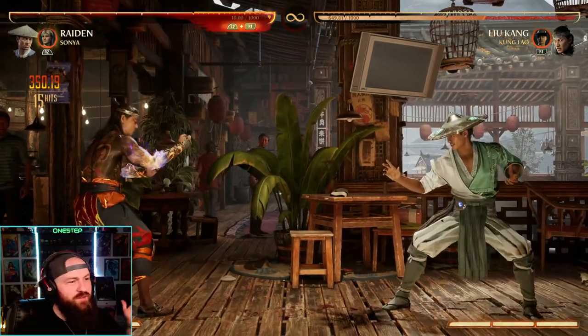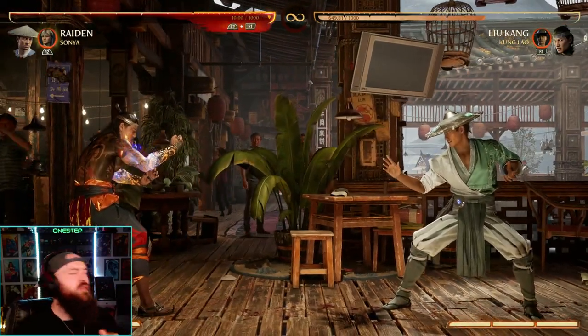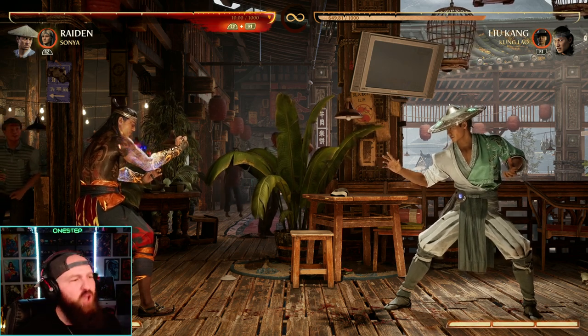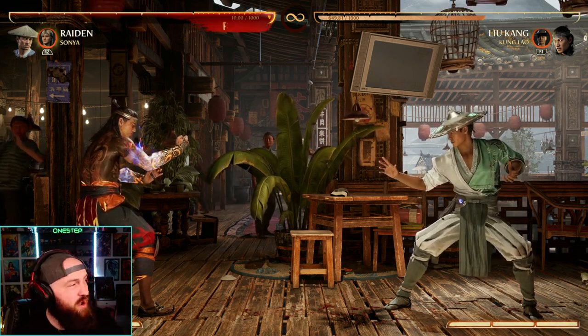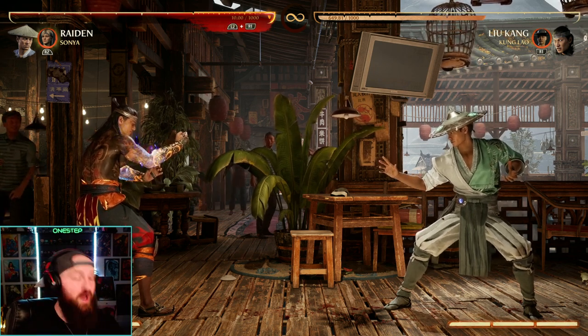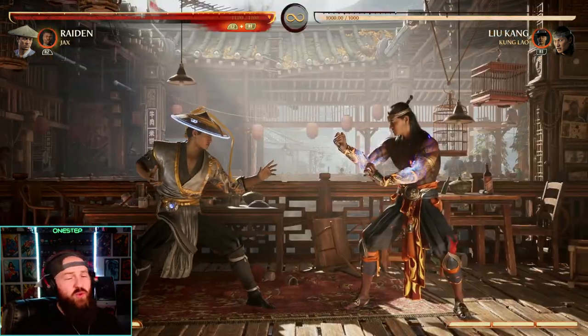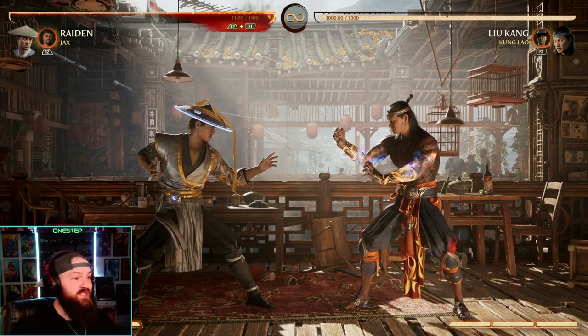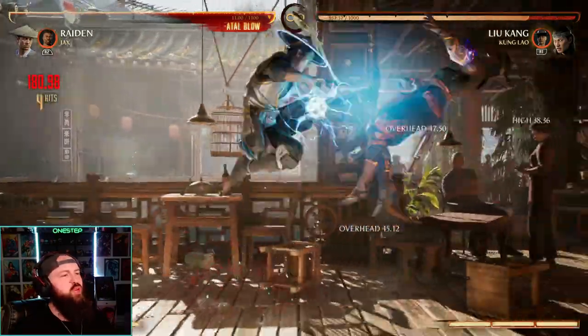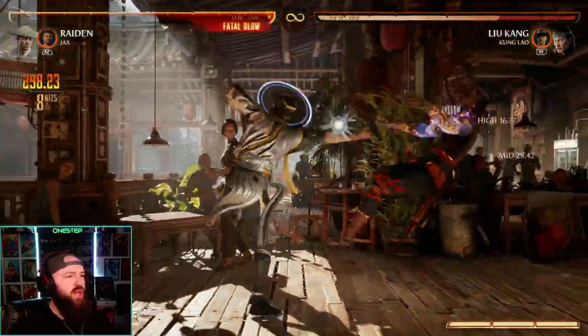We're hitting 350 minimum no matter what cameo we're choosing, off all these combo routes — overheads, lows, and more. Sonya doesn't offer an overhead option unfortunately, but she offers great air combo extension and ground combo extension. If you want to go back to the Raiden and Jax days, he still does pretty damn good damage even with Jax — let's use Jax just one time.